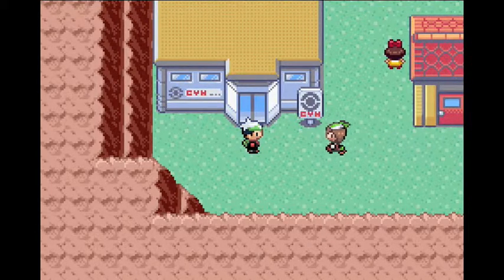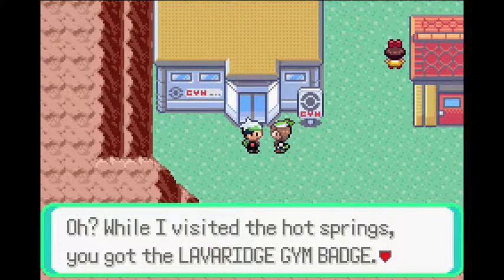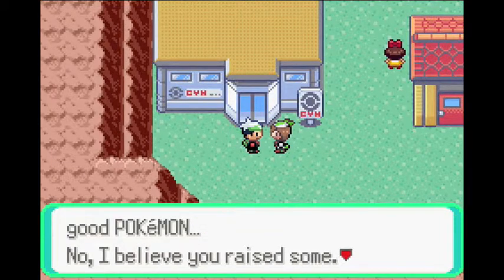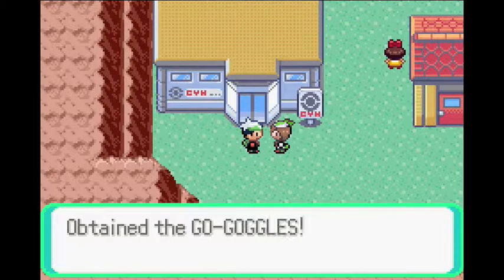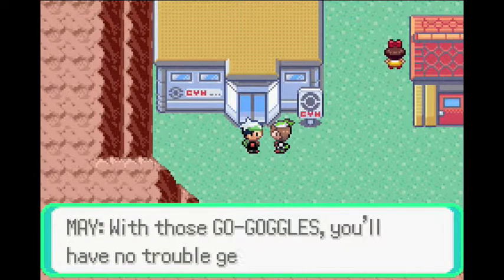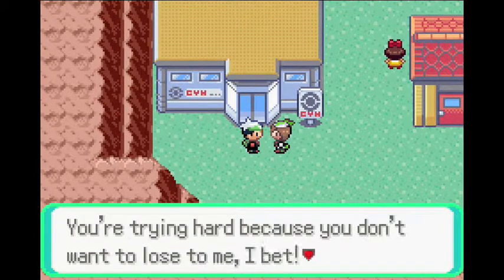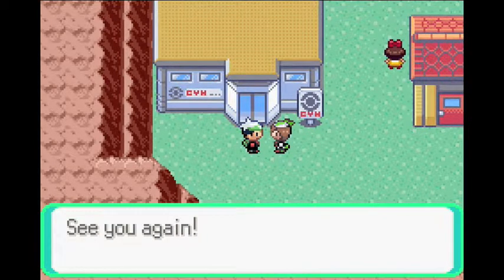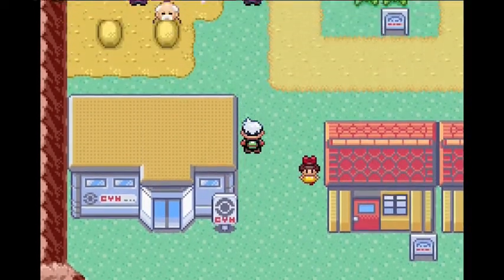It's May. Let's see what she has to say. She says: long time no see — while I visited the hot springs, you got the Lavaridge Gym Badge. You must have collected and raised some good Pokemon. I guess it would be okay for you to have this. And we get Go-Goggles, which will allow us to get into that desert area. What I'm going to do is try to find a Trapinch there and maybe raise it to be a Vibrava, then a Flygon — which will be an awesome addition to our team.